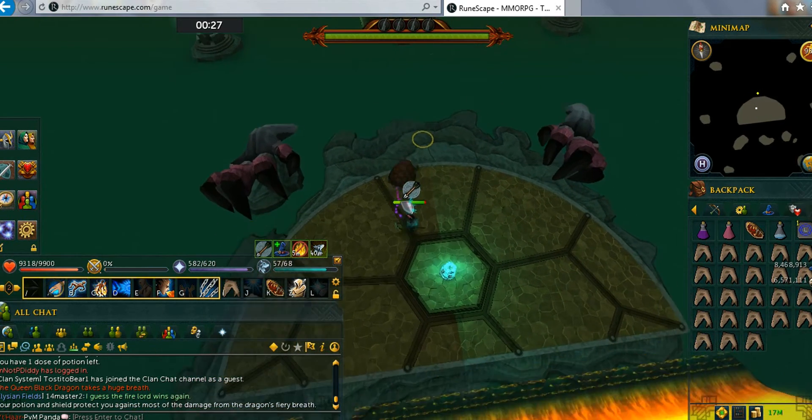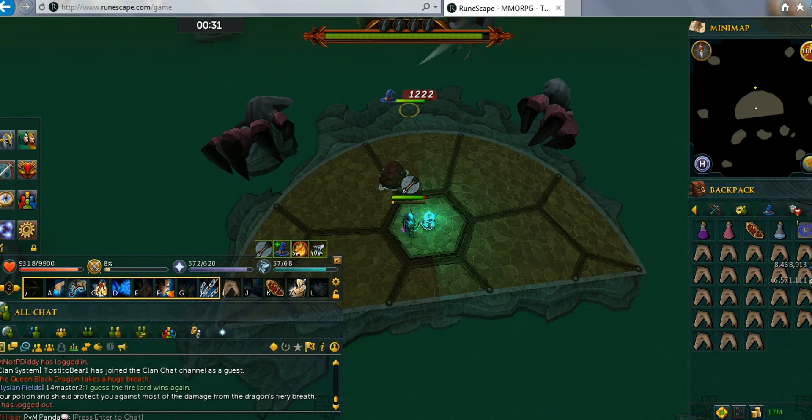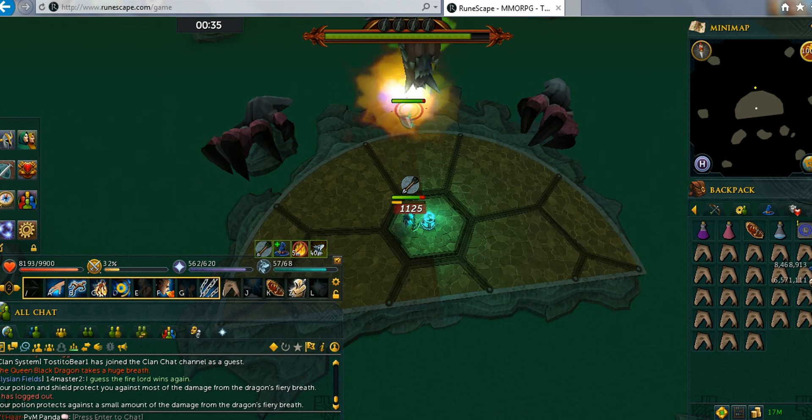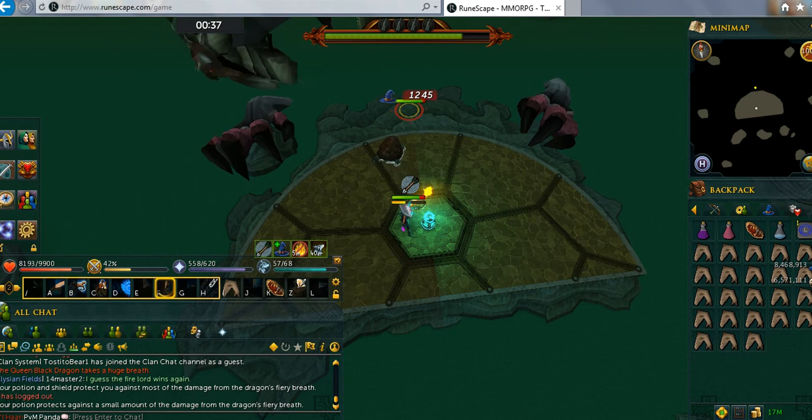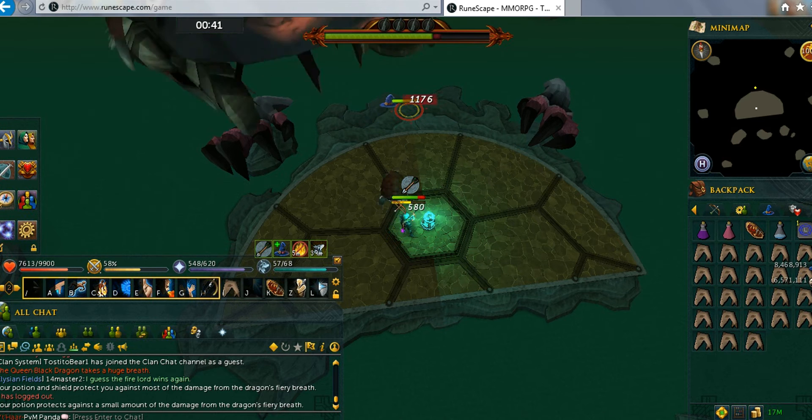What you want to do there is handle the Flame Wall. You just put your shield on and run towards it, so you only get hit one 750 compared to the neutral standard, then you get hit two 750s.